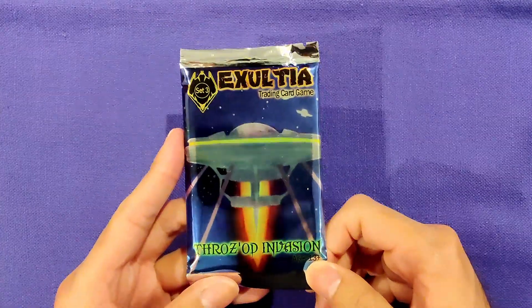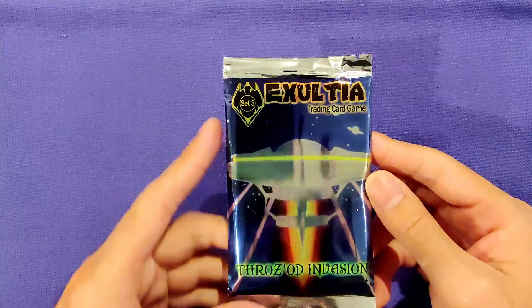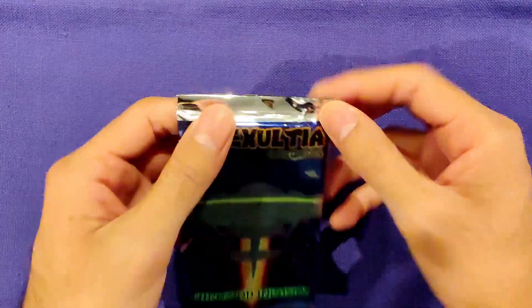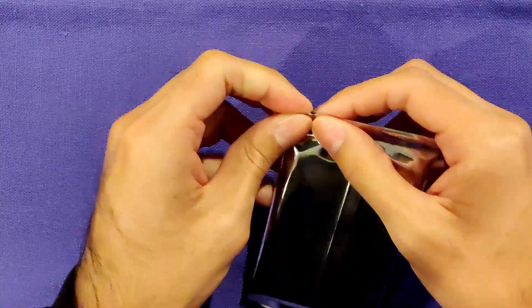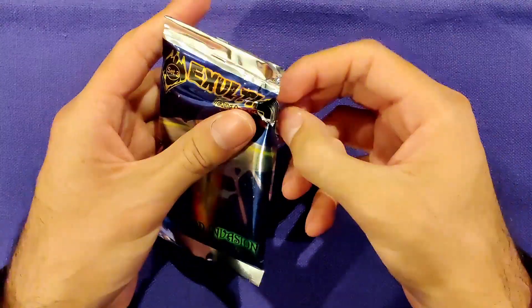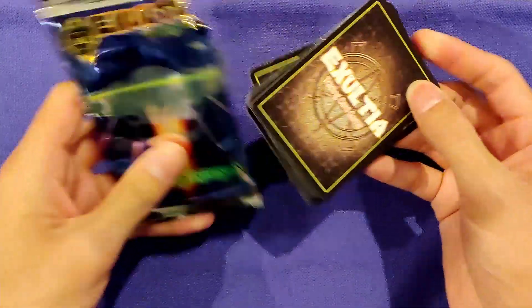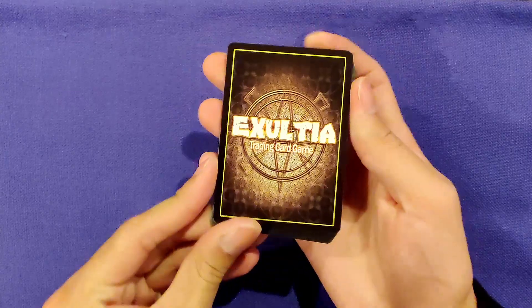Next pack up, let's go with Exaltia: The Thrazzad Invasion. I'm pretty sure this is like an alien-themed set — set three of Exaltia. I'm pretty sure Colin's on like set six or seven by now in terms of what he's made, and that's honestly amazing. I don't know how you've managed to make that many cards, but congratulations. Let's see if I can open this. It looks like the cards are pointing this way, so maybe I should open it this direction. All right, let's see what we get from Exaltia. I do really like these card backs.